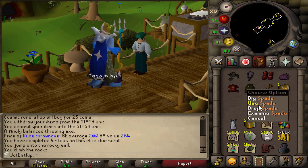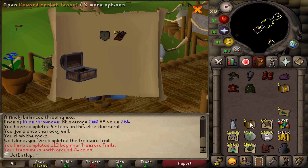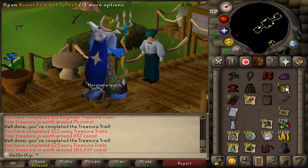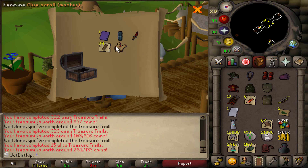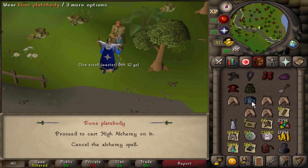We got a few clues from fishing — let's start opening them up. We got a beginner and two easy caskets. We do have that page already. And then we have an elite casket. We have that book done as well. Let's see the master. Well, it was fun while it lasted — let's go back to Zora.